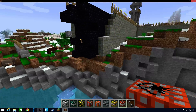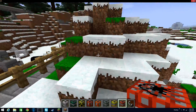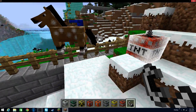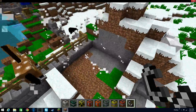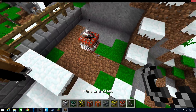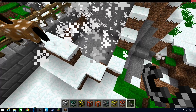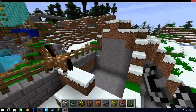Last one is cubic TNT. Let me guess — it blows a giant cube into the ground. Yep, cubic TNT. I just want to set one more down to go a little bit lower into the ground. Yep, that's perfect.